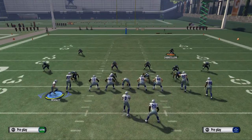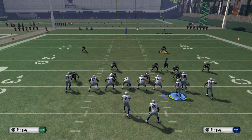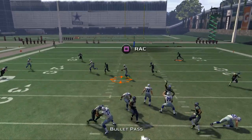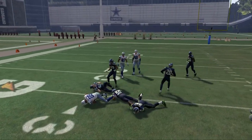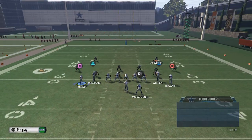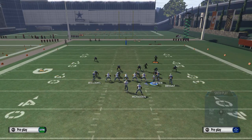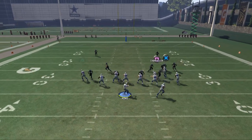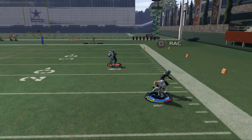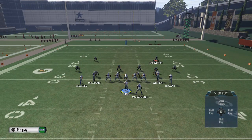You're going to read this play left to right. The next read is the Dez Bryant route — look left, nothing, and there you see Dez Bryant come open over the middle. Those are those progressions. Our next read is Cole Beasley to the flat on the left side — left, middle, nothing — and the right side of the field is open for business to Cole Beasley.